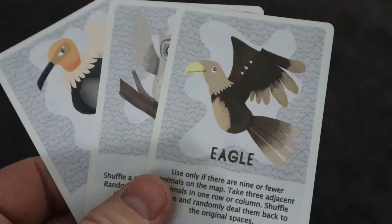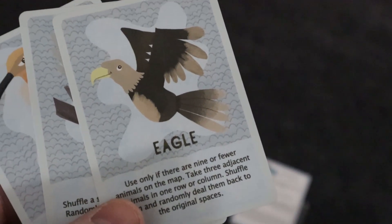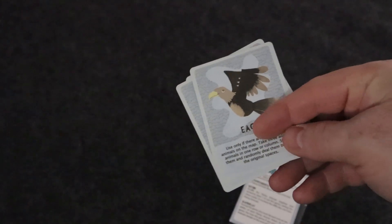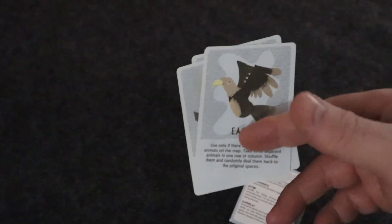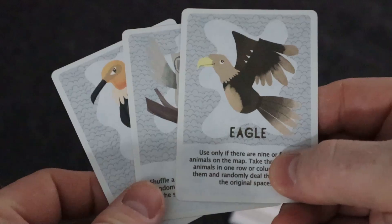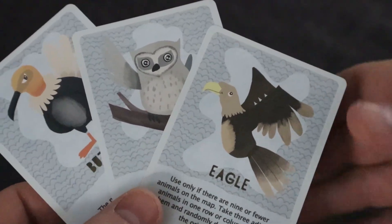If you want to know how to play Food Chain Island, we have a review video and a playthrough. But basically, what you're doing in Food Chain Island is trying to get down to the last couple animals on the food chain. You move animals on top of other animals — larger over smaller — and they have to be numerically up to three difference; any higher and they can't eat the other animal. Every time an animal eats, it has a special ability that kicks off.